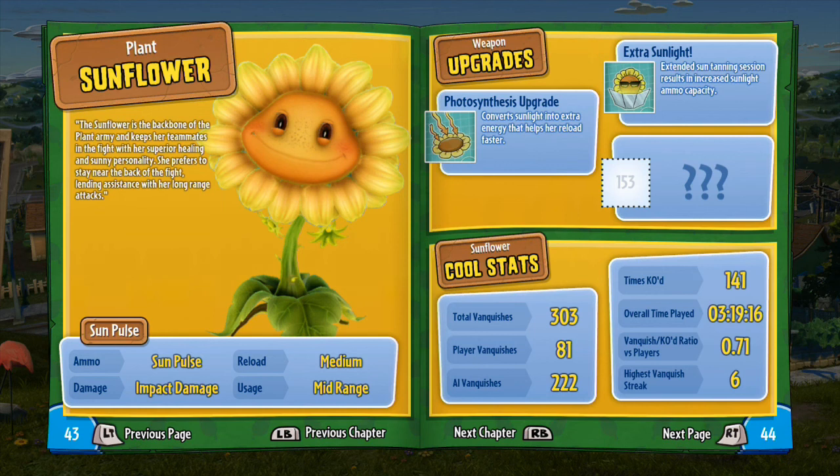Her three upgrades are Photosynthesis, which means she can reload faster; Extra Sunlight, which gives her extra ammo capacity; and Supernova Sunlight, which increases the damage. Most characters are going to have those same three upgrades, similar to the Peashooter from yesterday's episode.